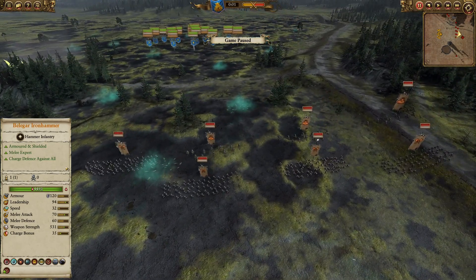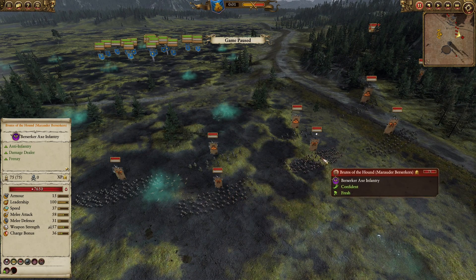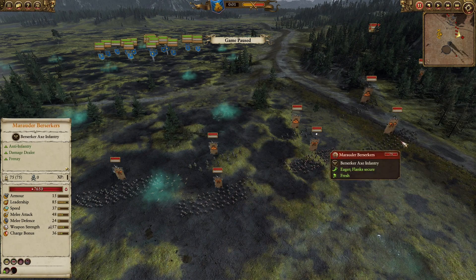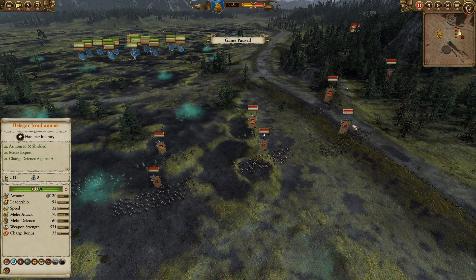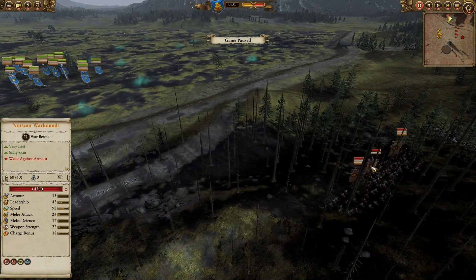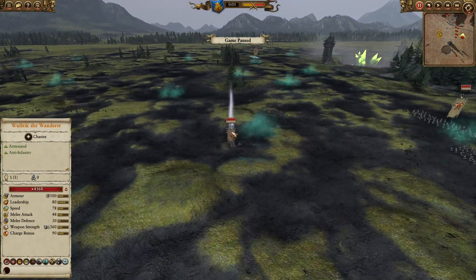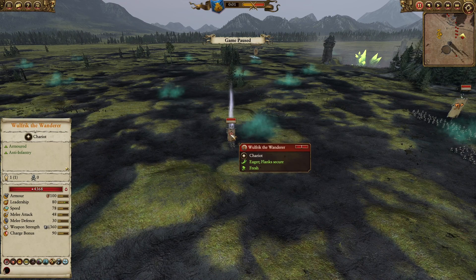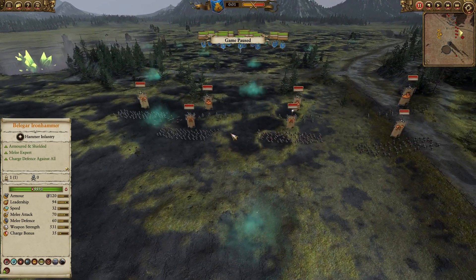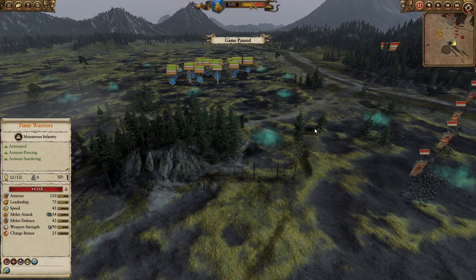As for the Norscan army, a pretty straightforward build — using familiar warriors to charge into the first line and sunder their armor, with a second line of Marauder Berserkers and their high weapon strength to punch through the Dwarf infantry and go into the back lines. For mobility, some Marauder Horsemen with throwing axes and Norscan Warhounds, and on the far flank, some Norscan Ice Wolves. For leadership, Wulfric the Wanderer with Hunter of Champions, Sword of Torgold, and his ship-and-stand ability. Wulfric on his chariot is a scary character against any infantry target.